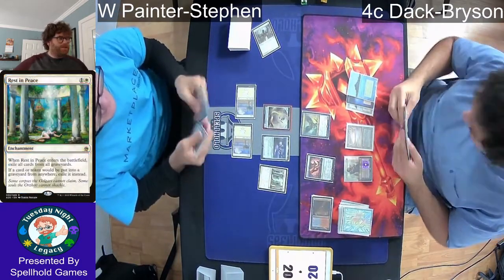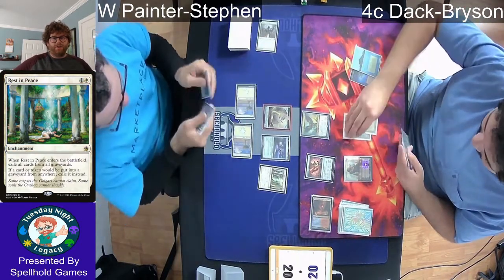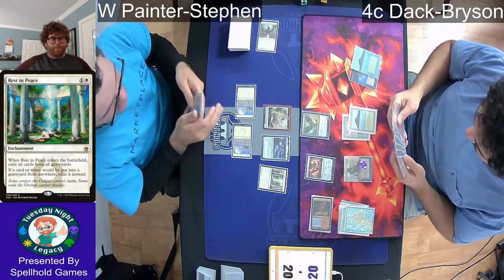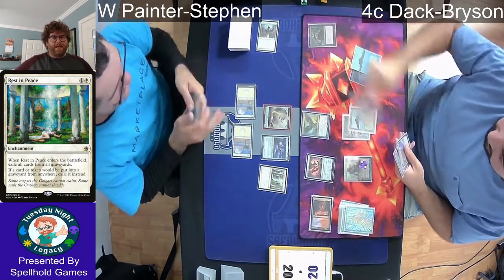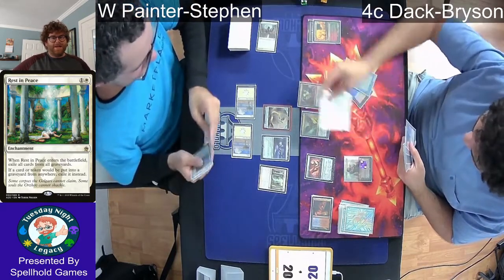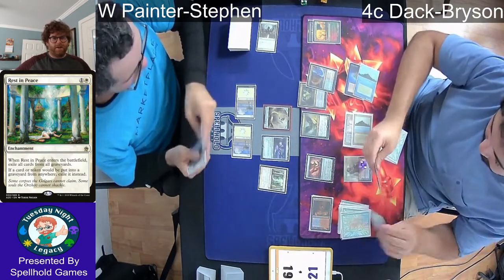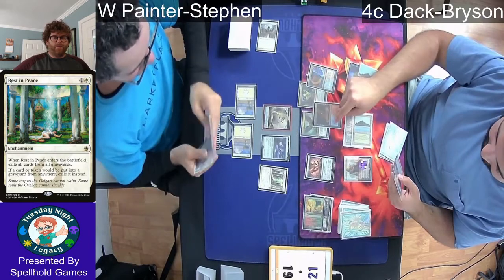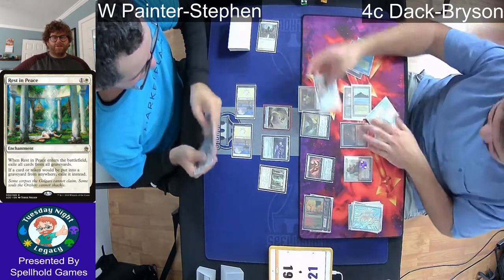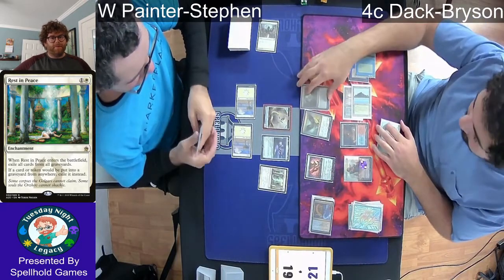We see Rest in Peace come down. This is a pretty strong card against Bryson's deck since he likes to use his graveyard quite a bit. But this is actually a main board piece for Steven, because he also has the Helm of Obedience combo in his deck — using Karn the Great Creator to fetch one of the Helms, and with no cards in the graveyard due to the replacement effect, it mills out the opponent, very similar to Grindstone-Painter Servant.